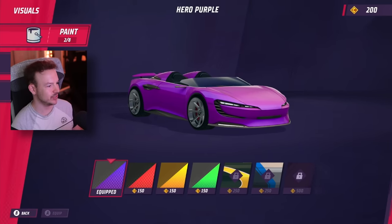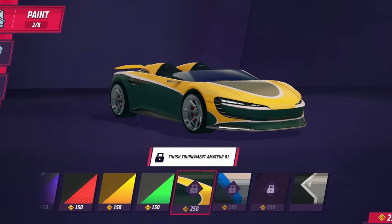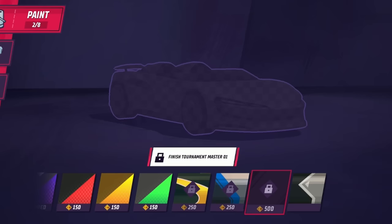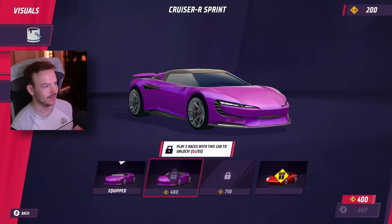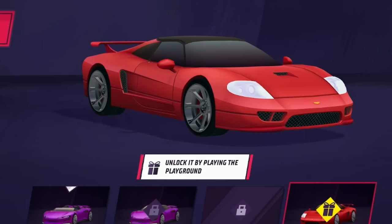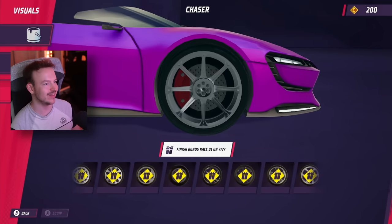Customization - I can use my credits to change up the colors. Proper liveries too, but they're more expensive. There's also finish the tournament, professional, master. Body kits - now it looks like a Lotus. There are bonus races in the USA and Brazil - there's a lot, we have to play more.